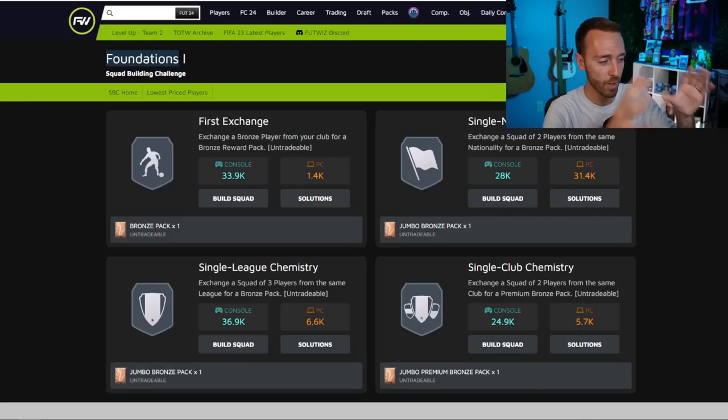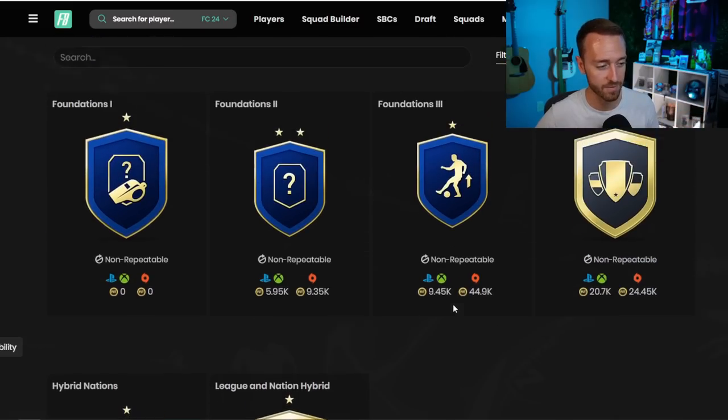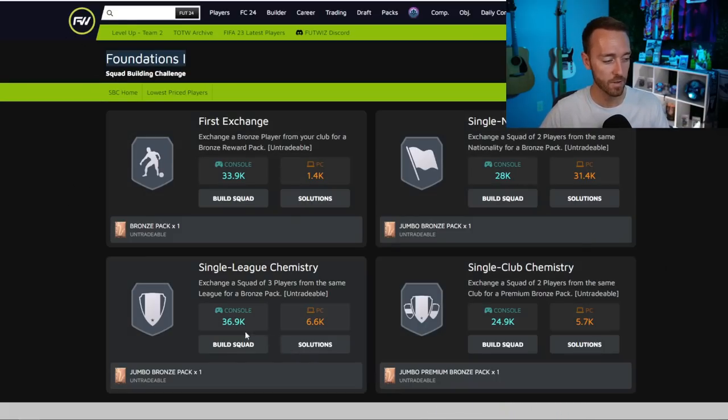I want to point you to where we're going to be doing this trading. The Foundations 1 SBC is the only SBC all of us can do until we complete it — then it opens up all the other challenges like Foundations 2, 3, Hybrid Leagues, Hybrid Nations, League and Nation Hybrid, which are very popular SBCs for the beginning of the game. This is where a ton of people, myself included, made a lot of coins last year on the first day of the web app — all around bronze cards.